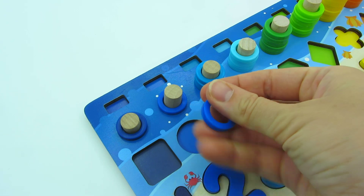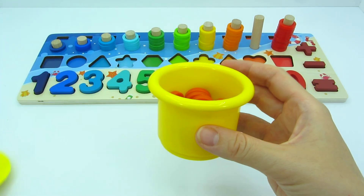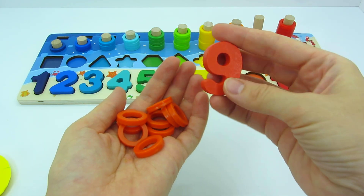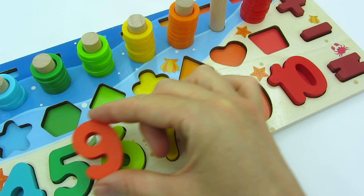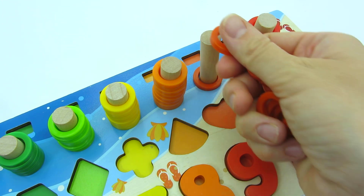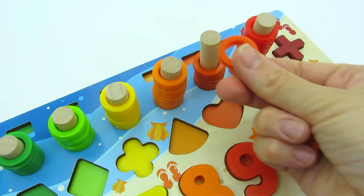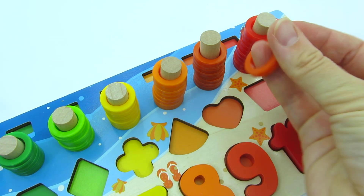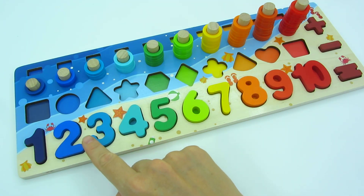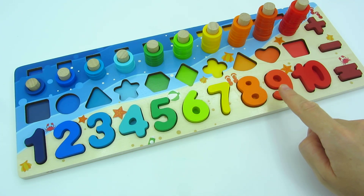One, two. And now the last number, which is nine. It's here! Let's count: one, two, three, four, five, six, seven, eight, nine. Good job, we did it! Let's count: one, two, three, four, five, six, seven, eight, nine, ten!